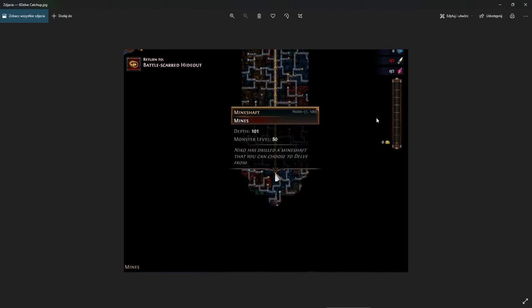Next is delve. Delve isn't really new uber content per se, but since you can scale it infinitely it technically is the hardest content in the game. The first change is the catch-up mechanic now scales up to tier 13, so you don't have to do delve at all until you reach tier 14 maps. If you do that, your delve will catch up to monster level 80, which is equivalent to tier 13.